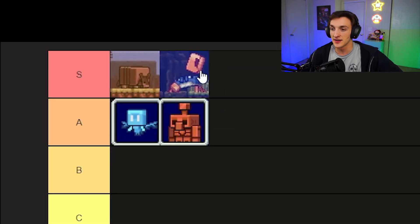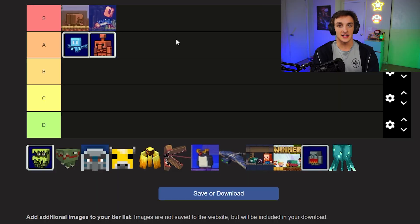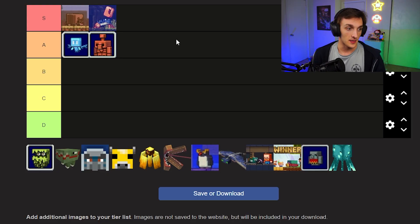Next up, we got the Crab — another S tier. I love crabs, Crab Rave is my jam. They say you'll be able to build from farther away with the crab claw. We don't know how much farther, but if it's a significant amount, that is going to be amazing for people who love building in survival, and it's just going to make everyone's lives a bunch easier.